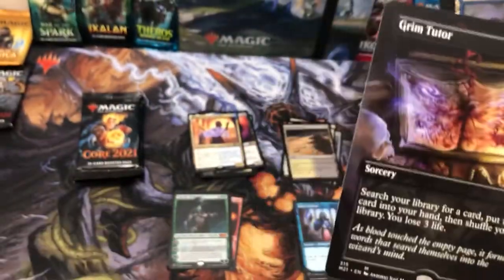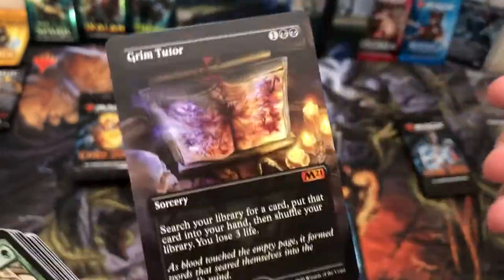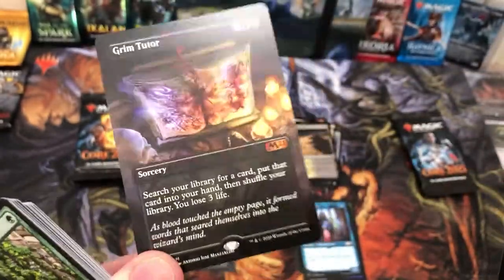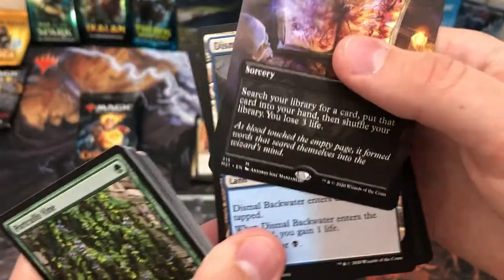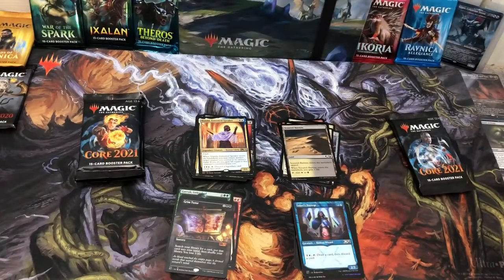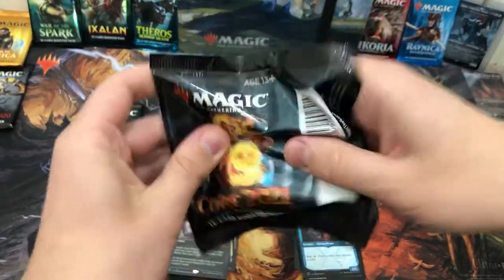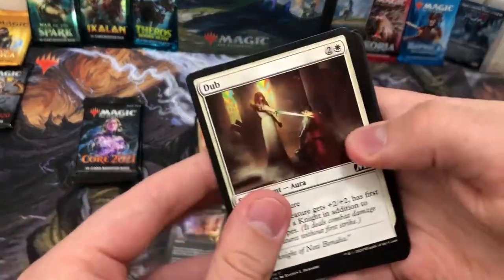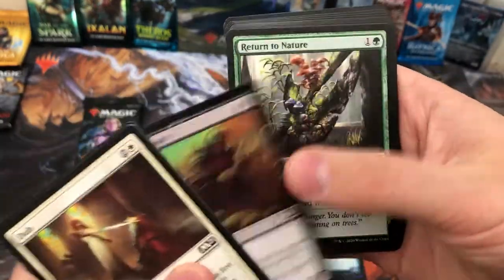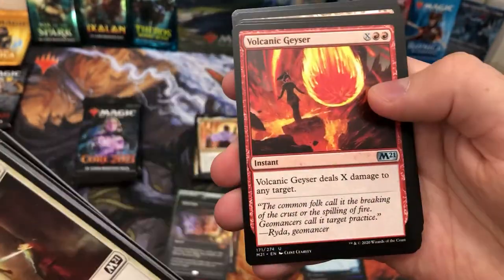Oh my god — there we go! A rare and a mythic! I thought it was foil for a second — I was gonna go absolutely mental. But that's really really cool: Grim Tutor alternate art! I don't know the exact current price but it was about 13 pounds last time I checked. Prices are definitely tumbling, but oh, that is lovely. My friend Reuben pulled one at the pre-release — I was very jealous, but now I am no longer jealous. I feel reinvigorated!